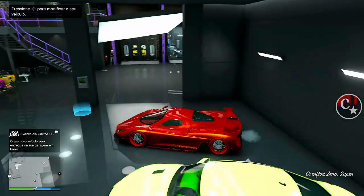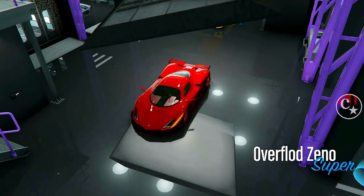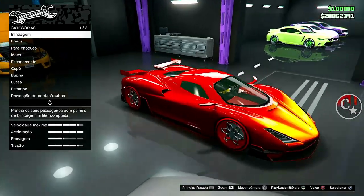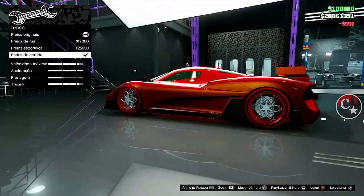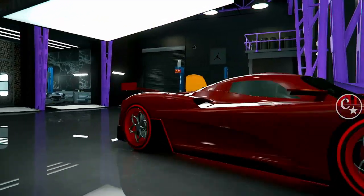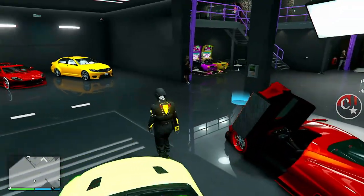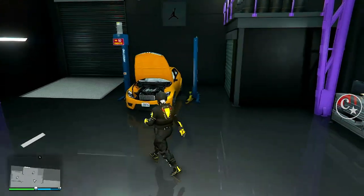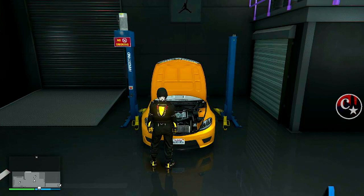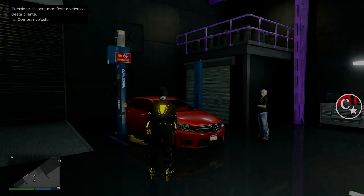Siga o tutorial e não pule o vídeo, porque o método vai valer para as duas plataformas: PS4, PS5 e Xbox. Eu vou mandar a tunagem deste veículo primeiro para o carro de cliente — é o carro que eu fiz também, o novo Zeno da DLC. Então vou fazer uma modificação simples: primeiro vamos mandar para o carro de cliente, depois vamos mandar para o carro que a gente quer modear. Vale para todos os veículos.